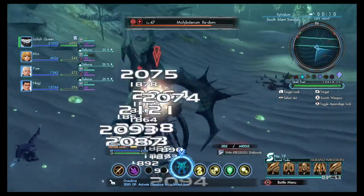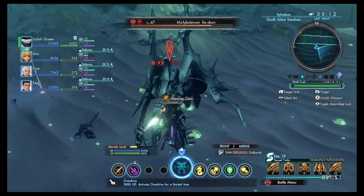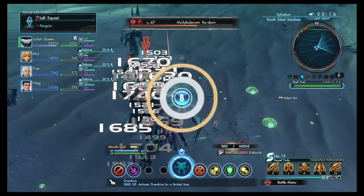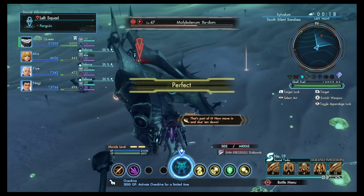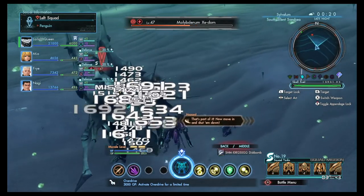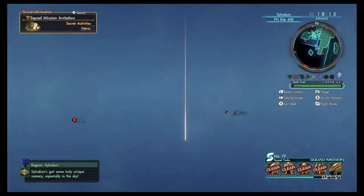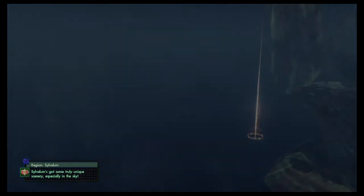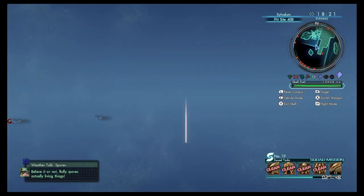You can use this as an opportunity to break appendages and farm parts off the Zedum. These parts are used for various upgrades and various high-level scales. If you find yourself in less than favorable weather conditions, you can always re-spawn at the same point that you teleported into and hope for better weather.